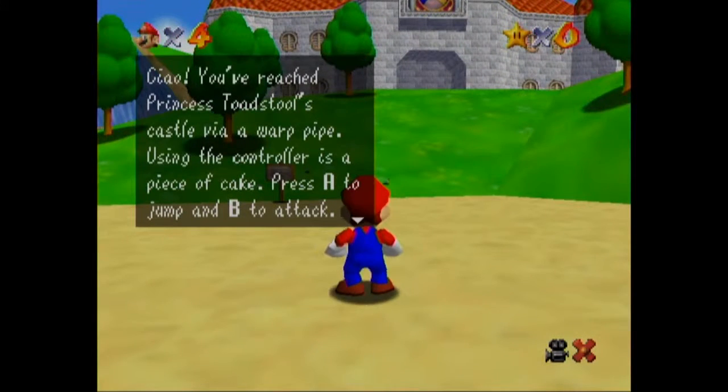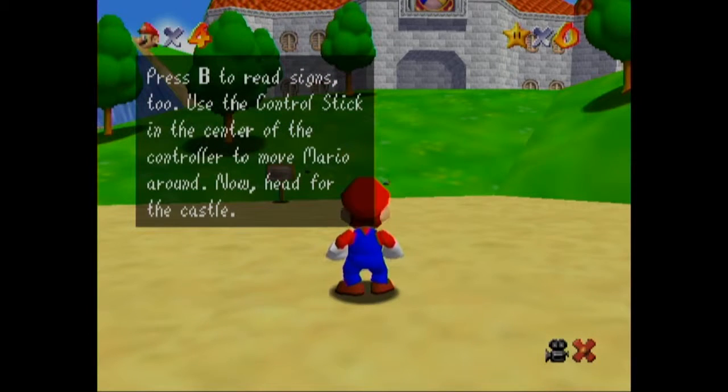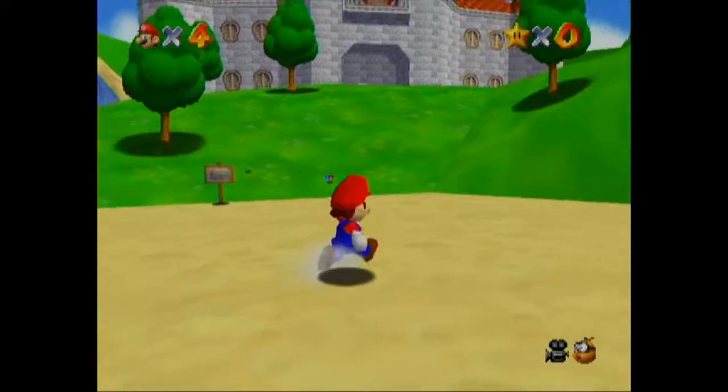You've reached Princess Toadstool's castle via warp pipe. Using the controller is a piece of cake. Press A to jump and B to attack. Press B to read signs. Use the control stick in the centre of the controller to move Mario around. Now head for the castle.